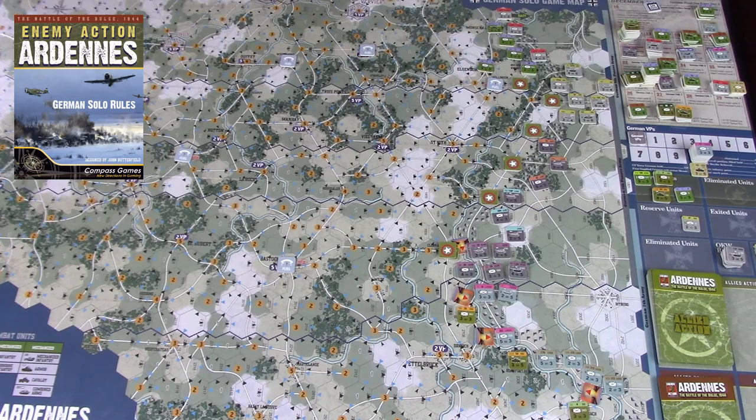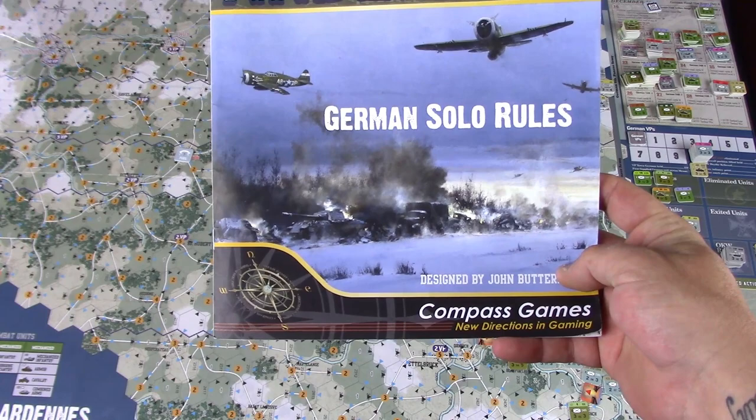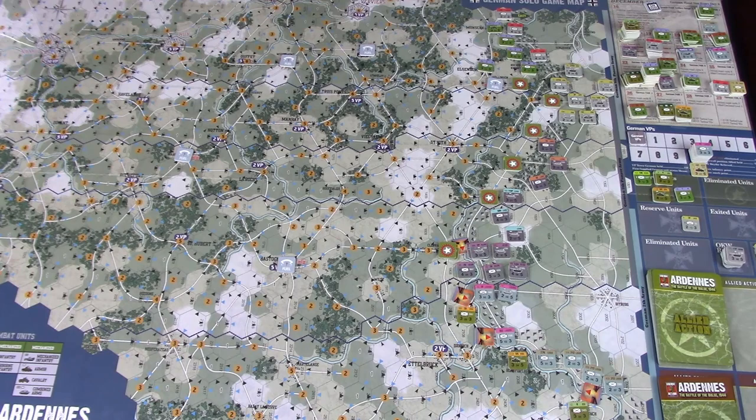Hey guys, welcome back, it's me Gimpy. I've got something a little new — it's been on my shelf for a hot minute. I've gotten it down to the table, tried it, put it back up, gotten it back down again. This is Enemy Action: Ardennes by Compass Games. This is the German solo setup. You can think of this game as three games in one: the German solo, the Allied solo, and the two-player, with a map for each version.